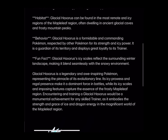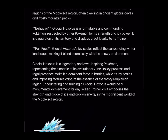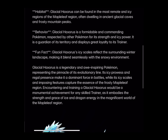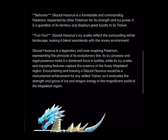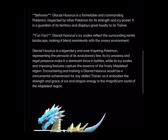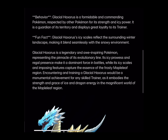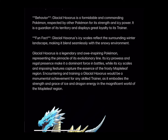Habitat: Glacial Haxorus can be found in the most remote and icy regions of the Maple Leaf region, often dwelling in ancient glacial caves and frosty mountain peaks. Behavior: Glacial Haxorus is a formidable and commanding Pokemon, respected by other Pokemon for its strength and icy power. Fun fact: Glacial Haxorus's icy scales reflect the surrounding winter landscape, making it blend seamlessly in with the snowy environment.